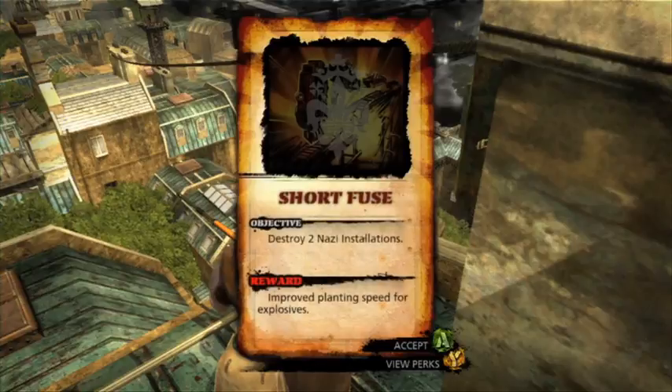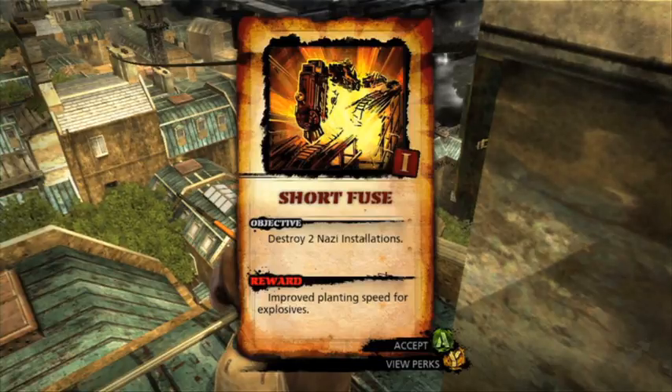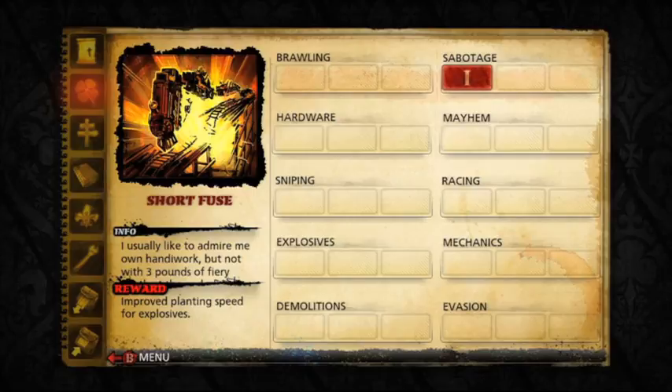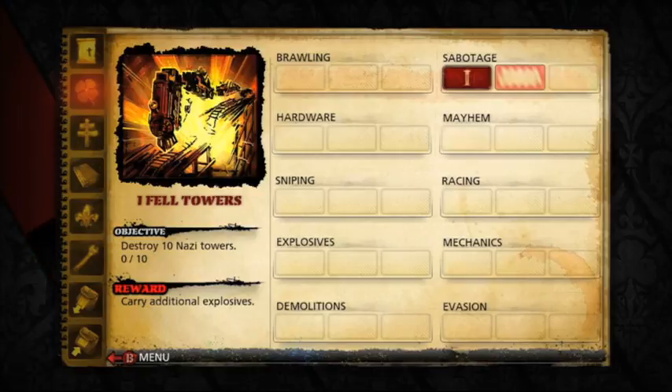I just unlocked a perk. The idea is that Sean is a predefined action hero, but we wanted the player to improve Sean's skills by playing the way they want to play. I've taken out two of these installations and that improved Sean's planting speed. There are three layers to all of these perks in the game — the first ones are almost gimmies that you'll get literally just by playing, to get the player into the system, but as you progress they become a lot harder while your rewards become much better.